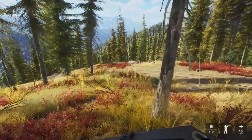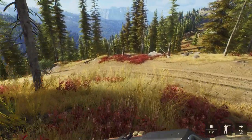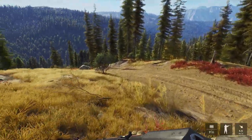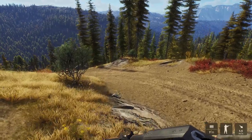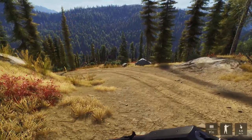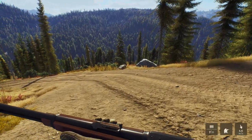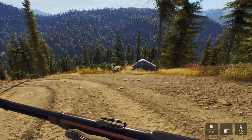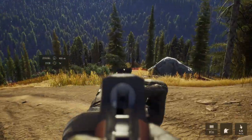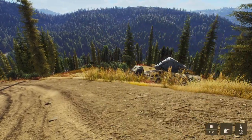Hello everybody, we are back here on Way of the Hunter and today is going to be a very interesting day. For the first time ever in Way of the Hunter, we are going to be using the iron sights on a couple of the rifles. I kind of wanted to keep a cowboy theme to this video, so we're going to be primarily using the starting rifle, which is grandpa's old rifle — a 30-30 lever action with the iron sights. This should be quite a bit of fun.